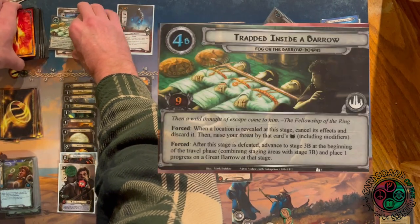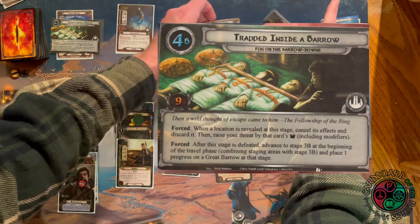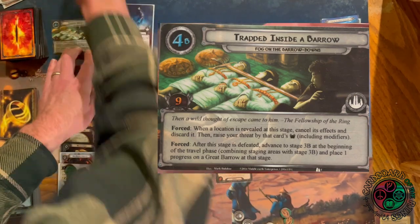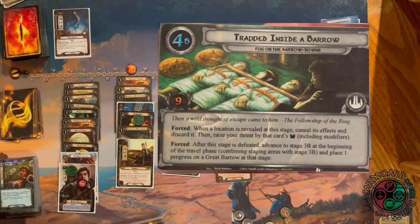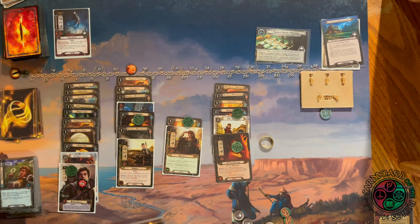Discarding until we get a Wight — Tom Bombadil gets discarded again! Then we find a Wight that readies Sam. Looking at 4b: nine progress needed. Forced when a location is revealed at this stage — cancel its effects and discard it, then raise your threat by that card's threat. After stage 4 is defeated, advance to stage 3b, combining staging areas with stage 3b, and place one progress on a Great Barrow. This is quite thematic — you're separated from the group, and everyone else can't advance until you get back.